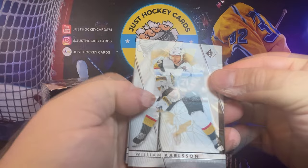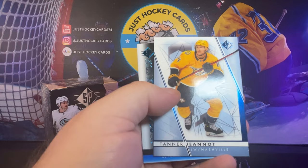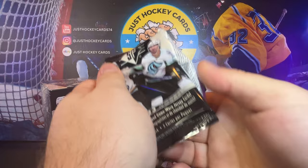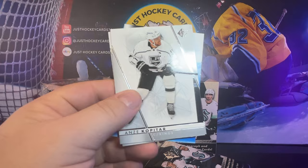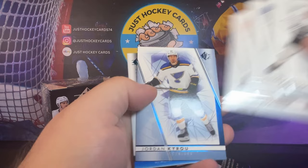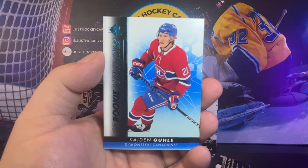Let's look at the base. Just like SP Authentic — Clayton Keller, Sidney Crosby, Tanner Jeannot in the blue, and then we got a Kaden Korczak Rookie Authentics in the blue. So blue is my mother's favorite color, and I remember growing up as a child, we had the blue boy painting. I don't remember the girl's name, but she was a big fan. Jordan Kairou blue, and Kaden Gooley Rookie Authentics — that's a nice-looking card.